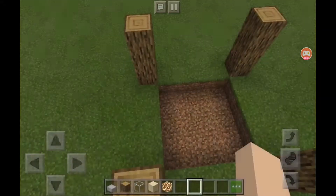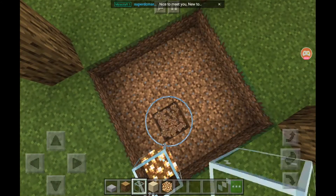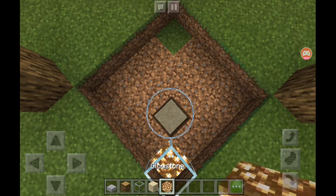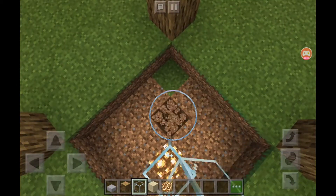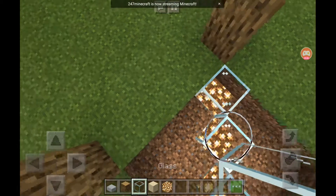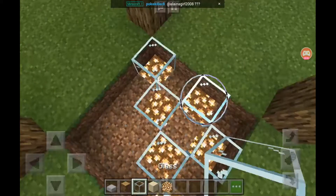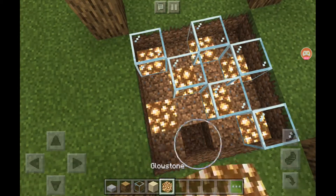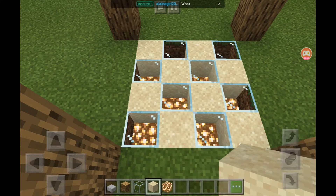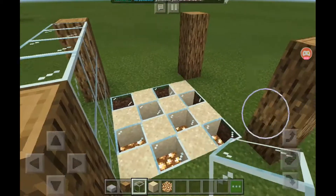We're gonna fill it in with sand and glowstone on the bottom. What I like to do is take one, put one, take one — alternating like that. One, two, three — right here. Let me just do that and fill the rest of the squares in with sand, just like that. And now the sides we're gonna do all glass so you guys can see right through it.